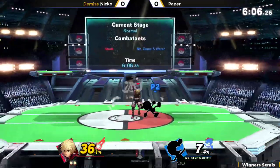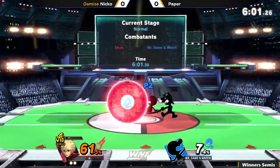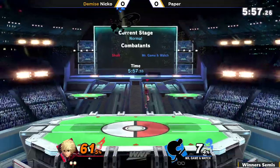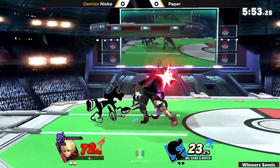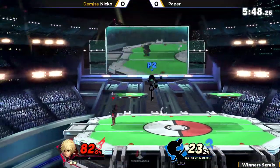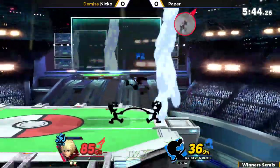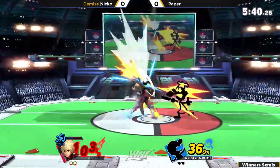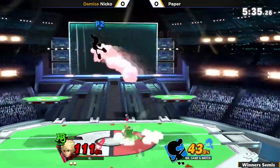In Xenoblade Chronicles, Shulk used to be the damage dealer in the party — he's the DPS. A lot of the combat in that game was like drawing aggro. That's really interesting. That's also really big in Rex in Xenoblade Chronicles 2 — he has a very similar move to Backslash. You also have to draw aggro; you have your tank and your healer. That game is really great — definitely one of the most refreshing JRPGs out there.